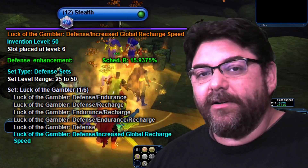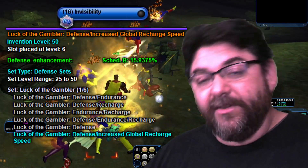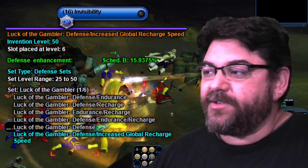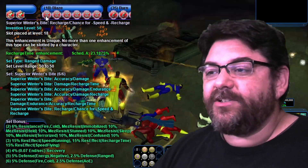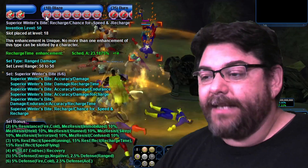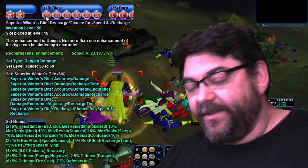Stealth — Mule Power, Luck of the Gambler. And of course, the same with Grant Invisibility as well as Invisibility — just a Mule Power for my Stealth, for that extra recharge so I can just keep bashing away. Coming down here to Blaze, I took all of the Superior Winter's Bite, primarily for that 5% Fire and Cold, and you do get 6% Fire and Cold Resistance.